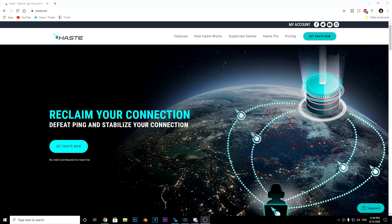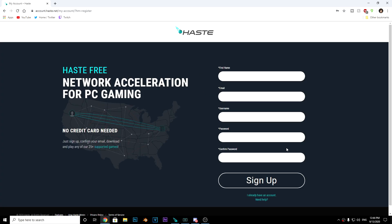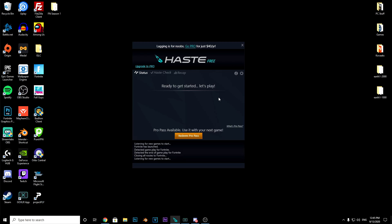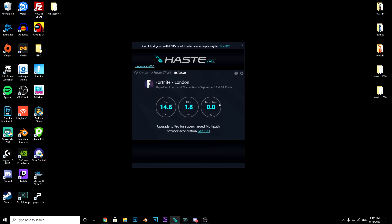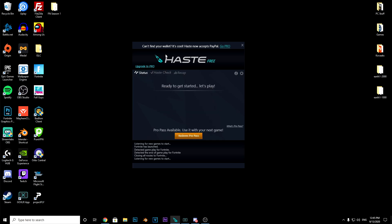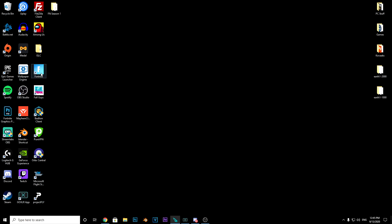The first thing you have to do is go to the Haste website, press 'Get Haste Now,' and unless you want to buy it, just get the free version — that's what I've got. Sign up, and once you've signed up it should point you to where you download it. Once you've downloaded it, it should come up with this screen here. It's really simple — you can see all the options, and there's a recap section which you won't have until you've played a game. Just put this to one side and load up Fortnite.